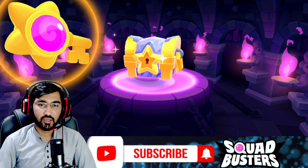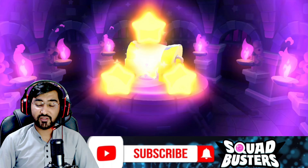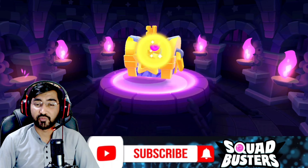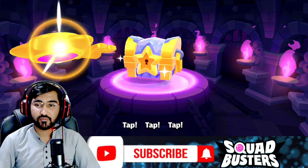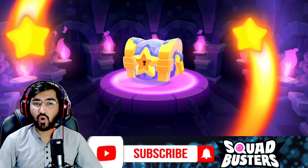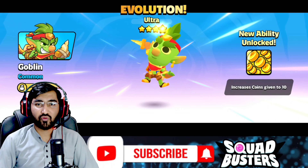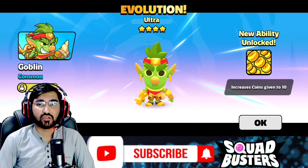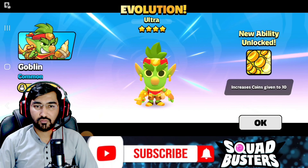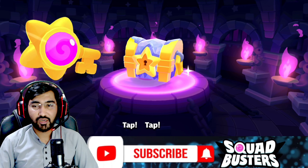There are some characters that make a huge difference in ultra form, and Barbarian King and Archer Queen are two of them. Also Mavis again — and I'm telling you, the Mavis video is coming, so go subscribe. The first ultra this player is going to get is really bad — Goblin Ultra. This should be deleted from the ultra list.